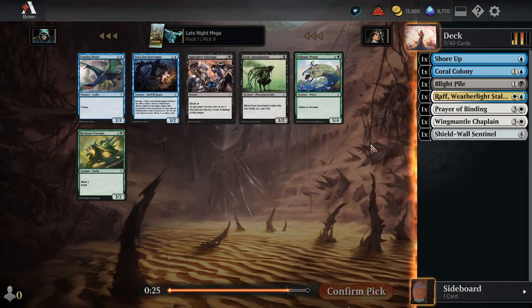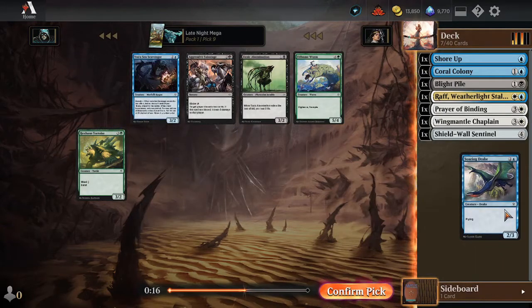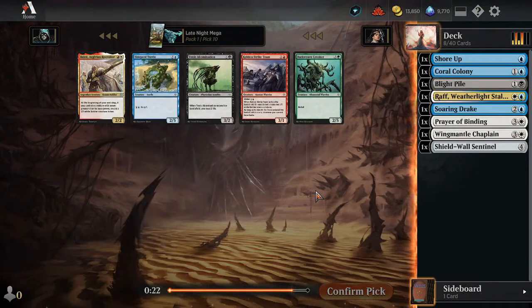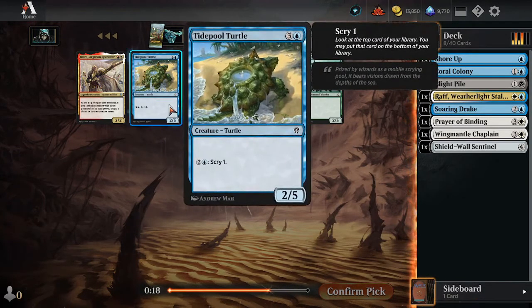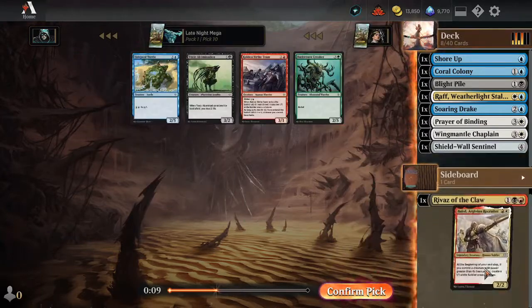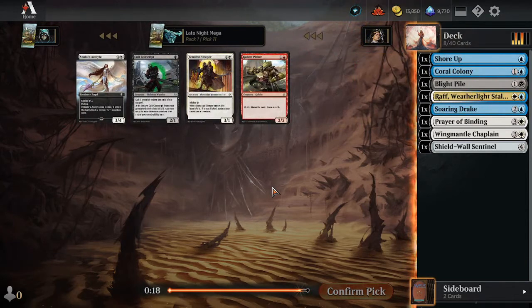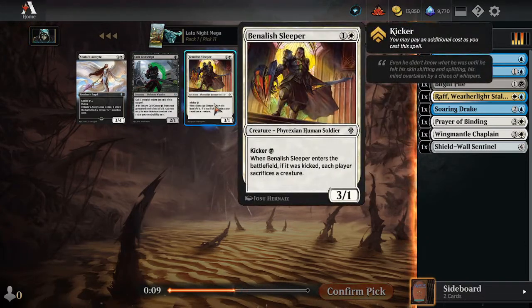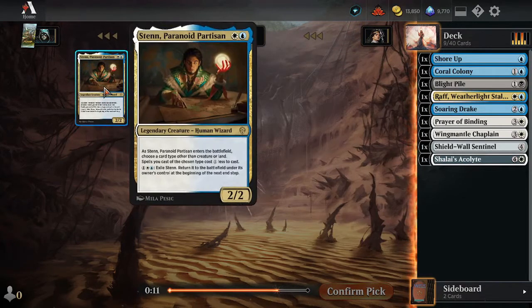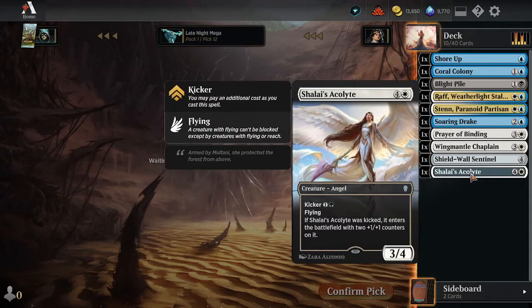All right, here I think we can just take the Drake. Flyer is fine. The Turtle doesn't have Defender. Nothing in this pack is particularly great. Why not, I'll just take a Baird. Cult Conscripts, Benilash the Sleeper Hit — I don't think we're getting that. I'll take the Acolyte; we're probably not playing that with the Green Kicker. I'll take the Two-drop area. I'm okay with that.